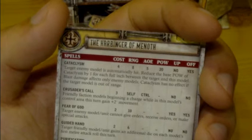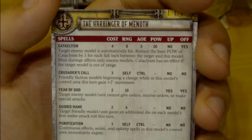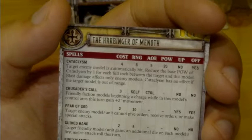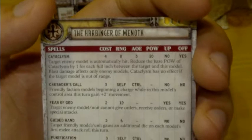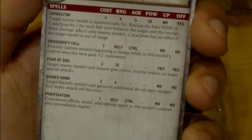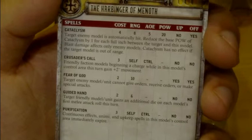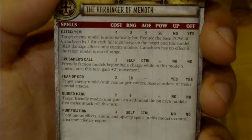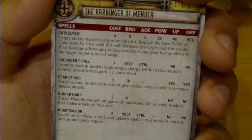You've got Fear of God: target enemy model or unit cannot give orders, receive orders, or make special attacks. Very, very good — if you're about to be charged by someone you don't want charging you, whack that out on them. It's pretty decent, especially as it's not an upkeep, otherwise she could spam it five times in a turn with Focus 10. Next spell is Guided Hand: target friendly model or unit gains an additional die on each model's first melee attack roll this turn. This isn't an upkeep, so it's totally spammable. If you're running her with a lot of melee infantry, especially any with crit effects, that's really, really helpful. It guarantees you'll hit on your turn, and if you get Harbinger close enough, retaliatory strikes are going to be more difficult due to her Orr aura.